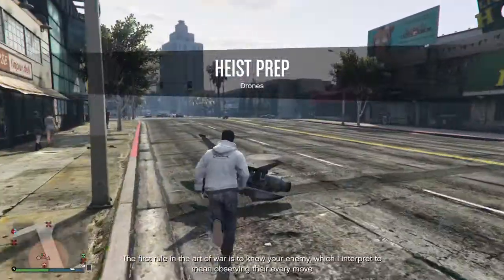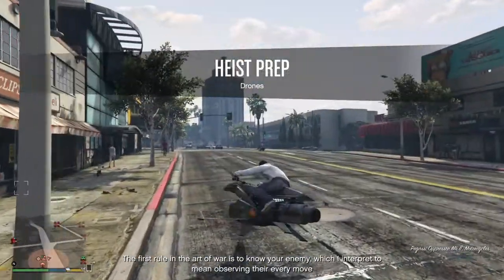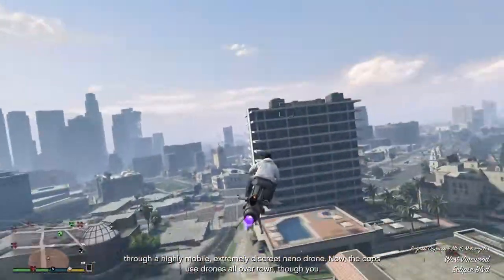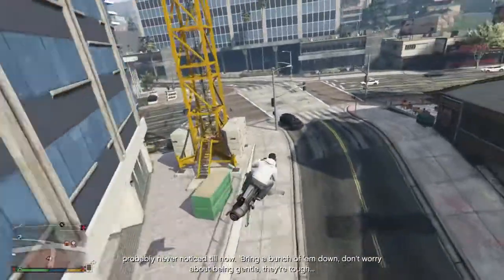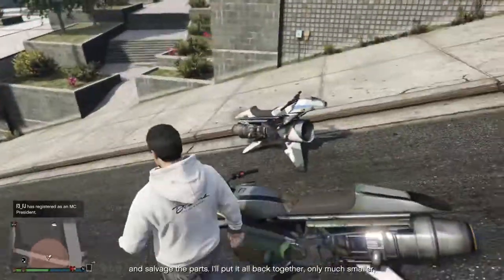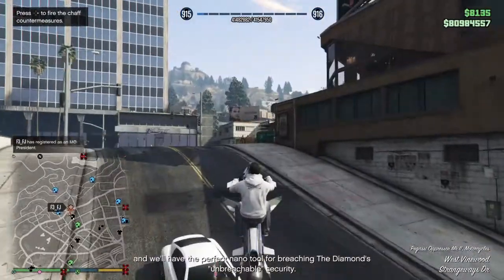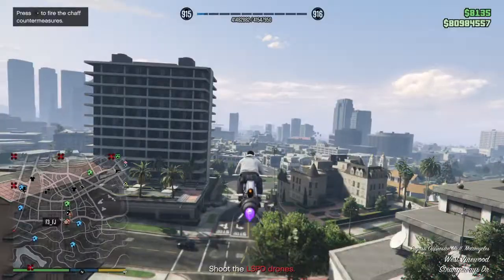The first rule of the art of war is to know your enemy, which I interpret to mean observing their every move through a highly movable, extremely discreet nano drone. The cops use drones all over town though you probably never noticed till now. Bring a bunch of them down — don't worry about being gentle, they're tough — and salvage the parts. I'll put it all back together, only smaller, and we'll have the perfect nano tool for breaching the diamond's unbreachable security.